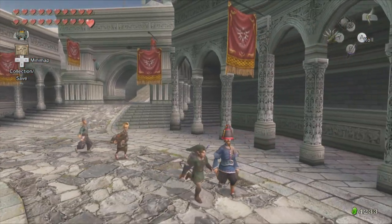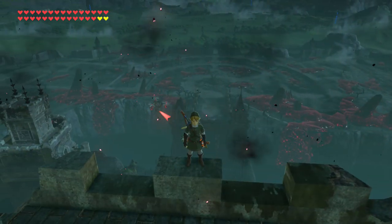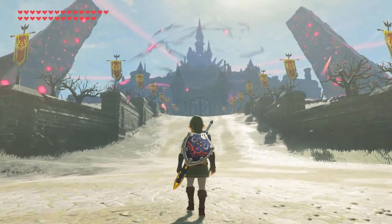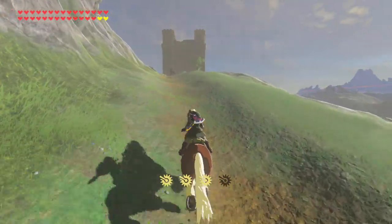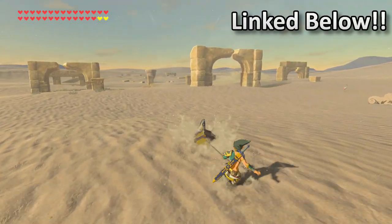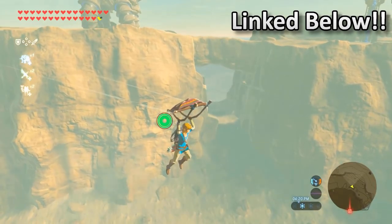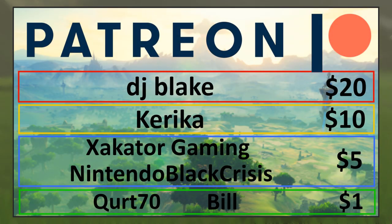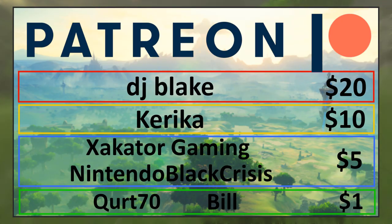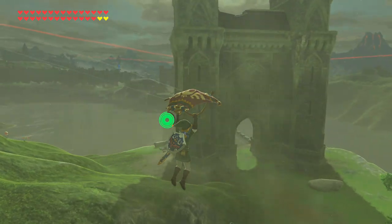Considering that Twilight Princess' version of Hyrule Castle is one of my favorite places in the entire series, I'm glad that Breath of the Wild's version took heavy inspiration from it to create by far one of the coolest locations in the entire game. Anyways, that is all for the Twilight Princess references and easter eggs. Be sure to check out the other three connection videos I made as well, which deal with Skyward Sword, Ocarina of Time, and the original one for the NES. Also, thank you to my amazing Patreons who help support the channel — I'll leave a link down in the description below. Please leave a like and subscribe if you haven't already, and I'll see you guys in the next one!